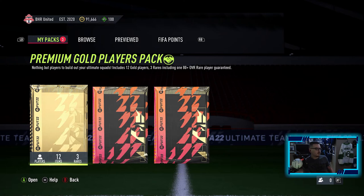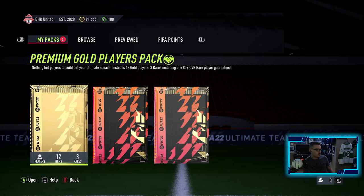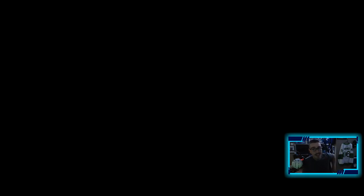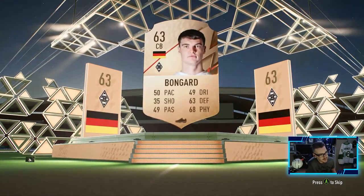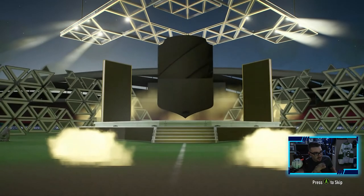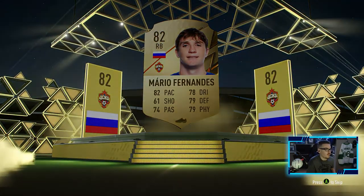We got a premium gold players pack, mixed players pack, and prime mixed players pack - we saved the premium gold players pack for last. Let's go with the mixed players pack - we're at 91k so we're close to this Erling Haaland. A bronze player is our best player here apparently. Hernandez, Chicharito. Prime mixed players pack - doesn't look like anything unfortunately. Mario Fernandez.